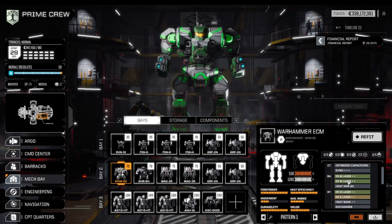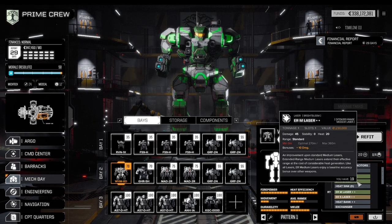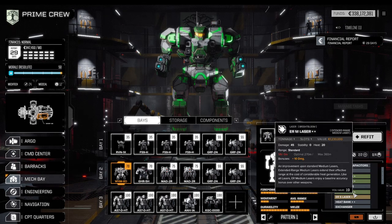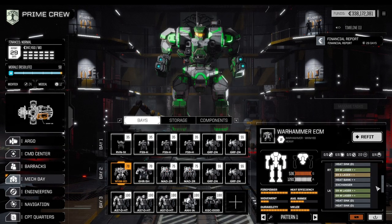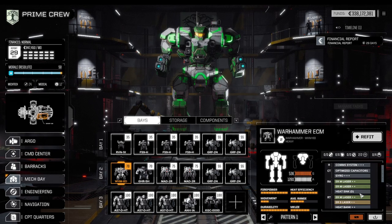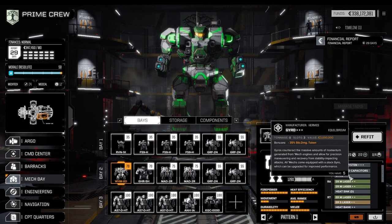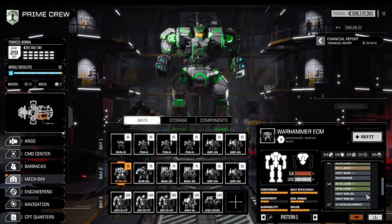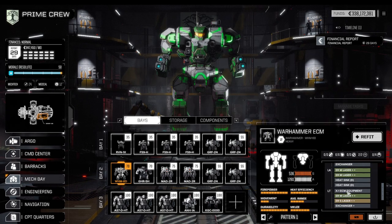The Warhammer uses all ER medium laser plus-plus weapons with plus-10 damage. These are heat efficient so it can sink around 130 heat with double heat sinks and a single exchanger, all very weight-optimized. It carries a comm system 3-plus, a gyro for 35 percent less damage taken, double heat sinks to ensure the Warhammer won't overheat, and of course the ECM system.